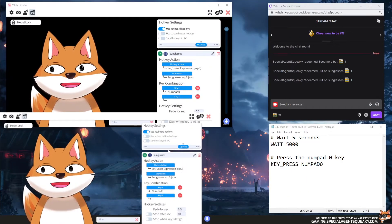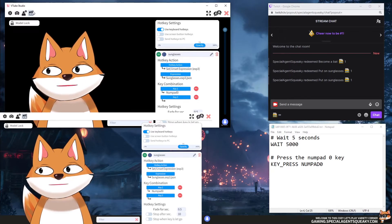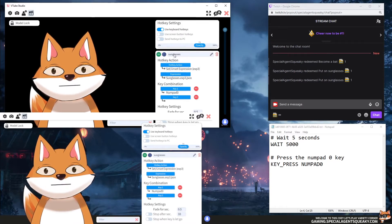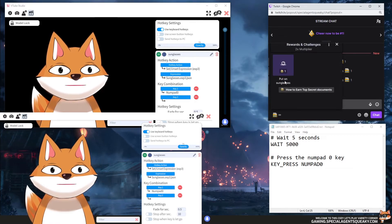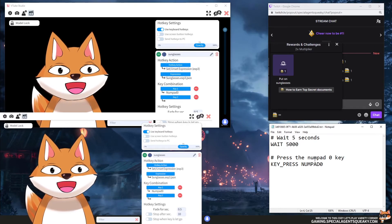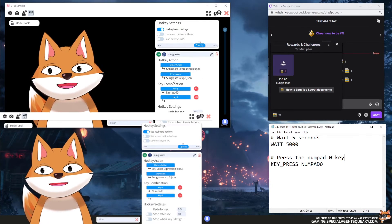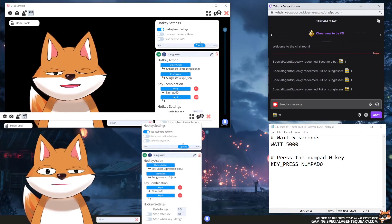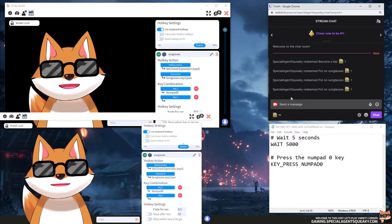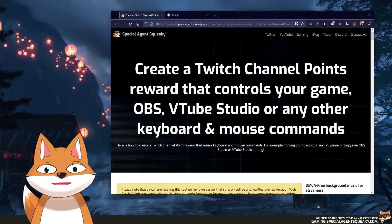In the last example, you can interact with programs such as VTube Studio. I have VTube Studio up and running and I've set up Numpad 0 as a hotkey to put on my sunglasses. I've created a Twitch reward called 'Put on Sunglasses' — when someone redeems this, the script will wait five seconds and then press the Numpad 0 key, triggering the VTube Studio hotkey. Let's try this — redeeming — and boom, my sunglasses are on. This means you can actually create a Twitch reward that interacts with VTube Studio as well.